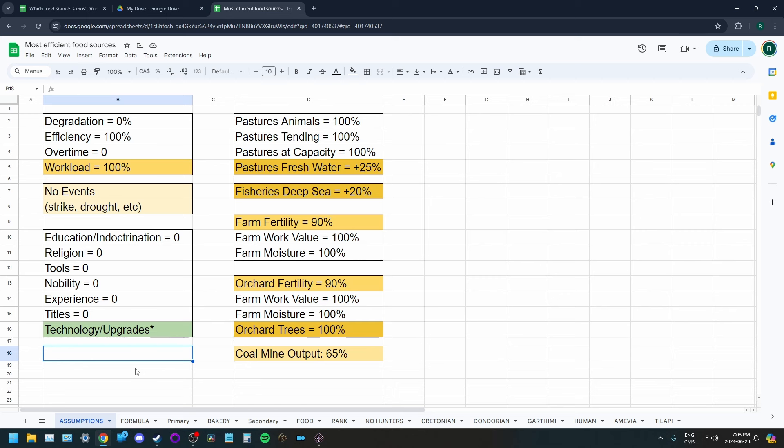There's a huge amount of modifiers that affect the productivity of a workplace in Songs of Six, and I've eliminated those that I think are not particularly relevant or that make comparison difficult. I'm going to assume that you have enough janitors, your buildings are not degrading, any buildings are 100% efficient and not missing auxiliaries, you're not using overtime, and workplaces are operating at 100%. I'm also assuming no positive or negative events like strikes, droughts, or livestock diseases.